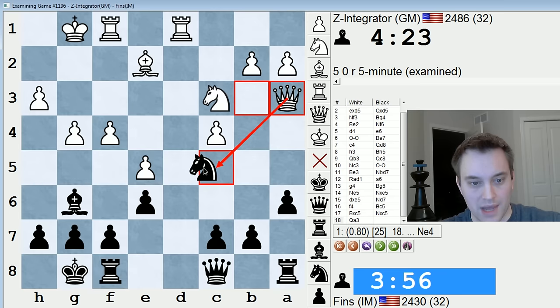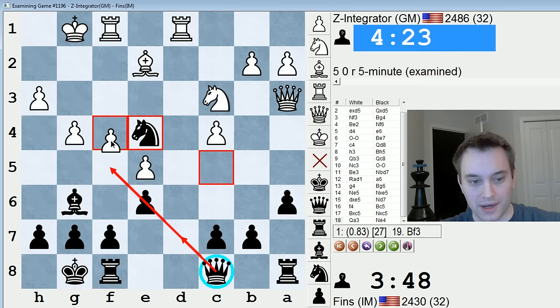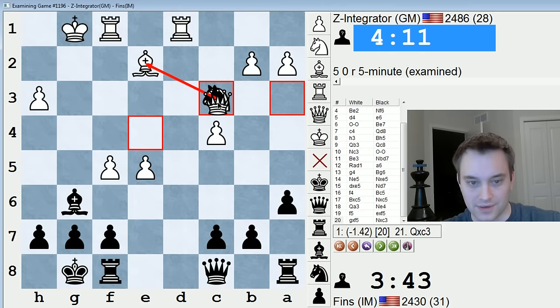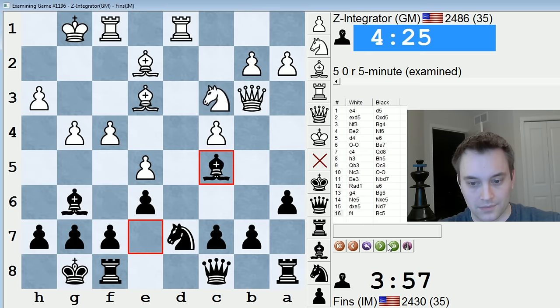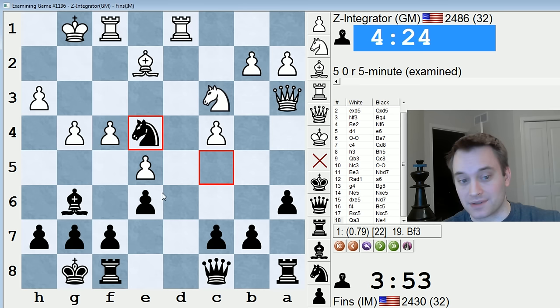I don't know what I would have played there — maybe Ne4? Ne4 seems reasonable. Note that now that there's no piece on d7, my queen helps defend against the threat of f5. Otherwise f5 would trap my bishop. If they play it now: take, take, bishop takes — the engine says I should insert this capture to threaten this, and then take f5. The queen does a good job helping defend the bishop. But absolutely, white should take here and then play Qa3. Maybe they still have an advantage — the space is not for nothing.